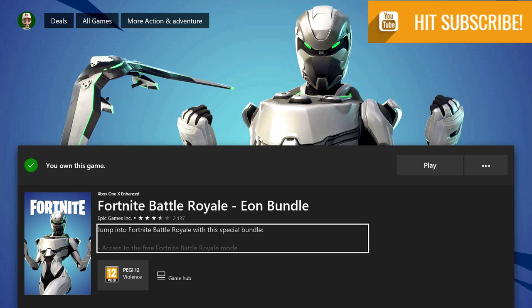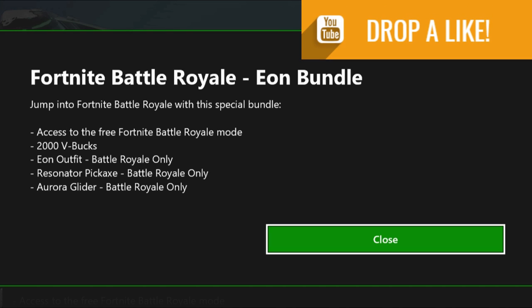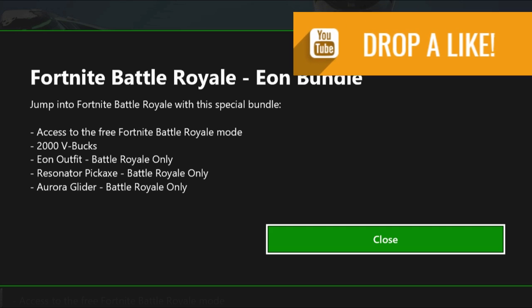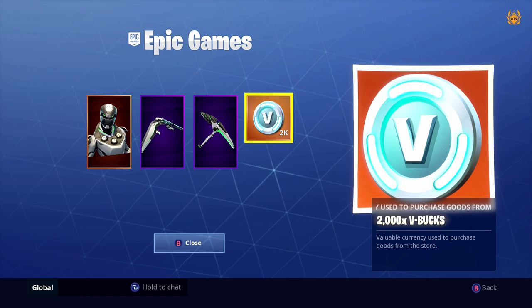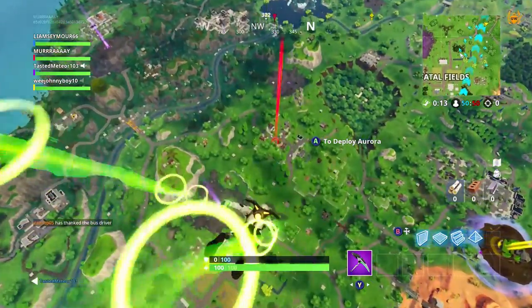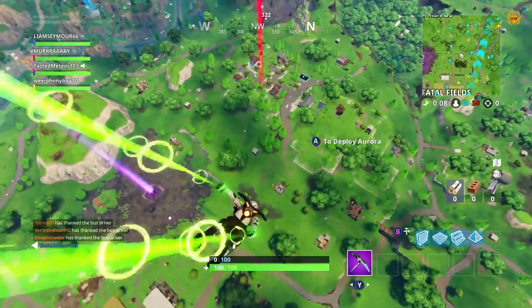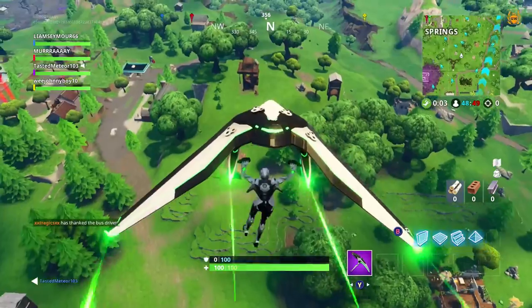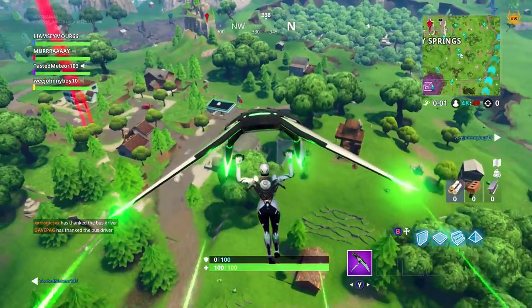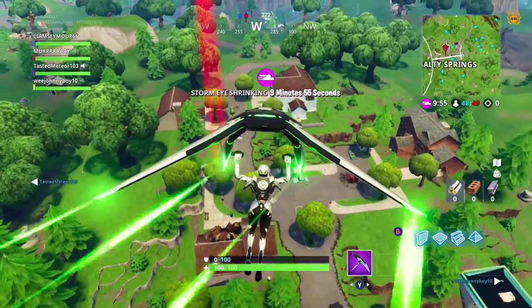Welcome to today's video, my name's Murray. This is all about the Eon skin bundle — I did a video a while back showing you how to buy this skin without having to buy the console bundle, which cost three or four hundred pounds or dollars. I showed you a way where you could just buy the code to get the skin, the pickaxe, the glider, and 2000 V-bucks. If you want to do that still, I'll leave the affiliate link in the description.